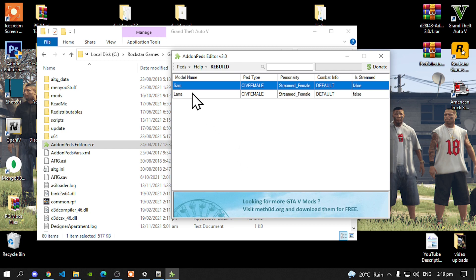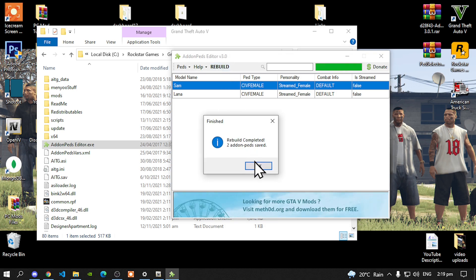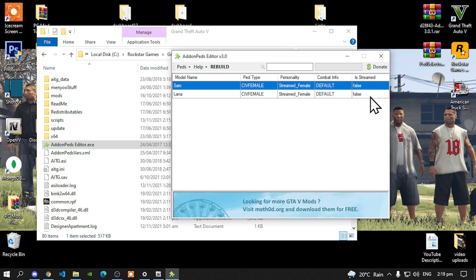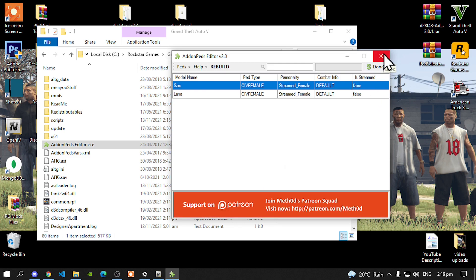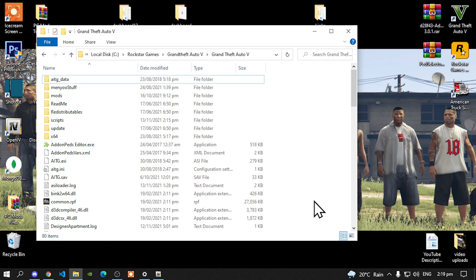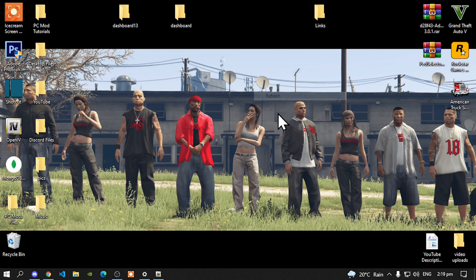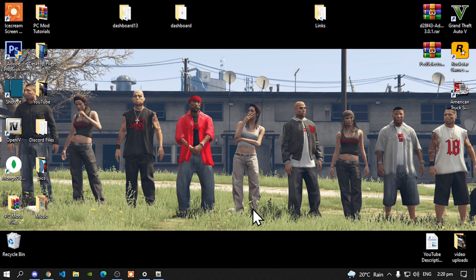We have installed both of them. Now lastly, go over to Rebuild and select that button, then select OK. Now exit out of your Add-on Peds Editor.exe. Right-click and Refresh your game folder. Exit out of your game folder. Right-click, Refresh your desktop. And now we have finally installed Add-on Peds and the Sims 4 Mod.